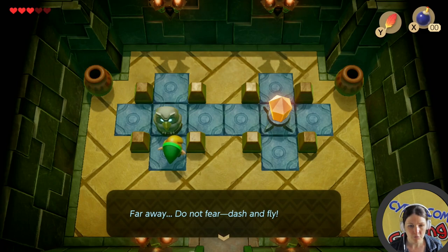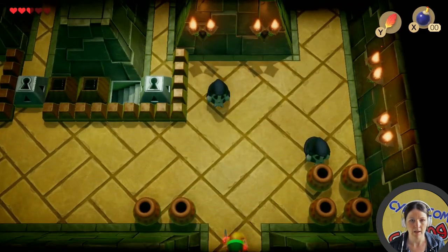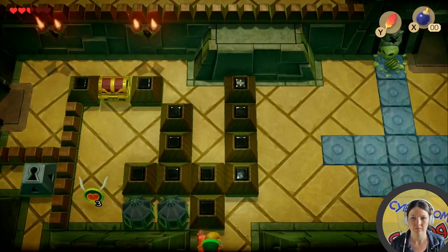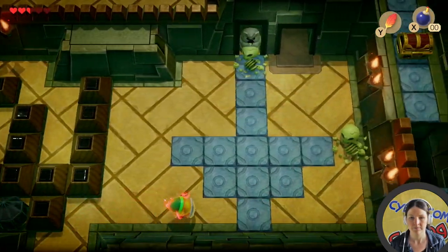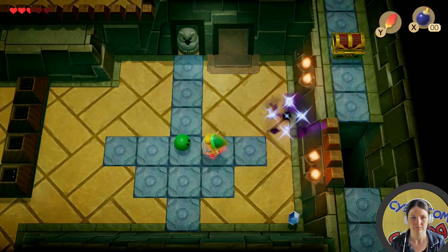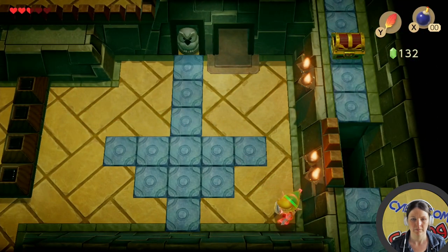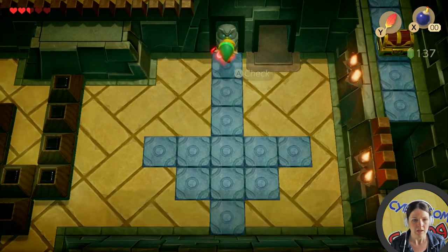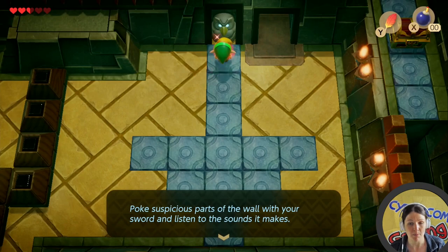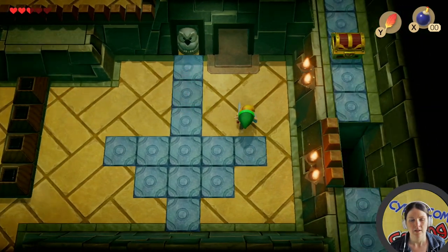Far away, do not fear. Dash and fly. Let's power through and kill these enemies. The owl says to poke suspicious parts of the wall with your sword and listen to the sounds it makes. That sounds interesting. Let's go up here.